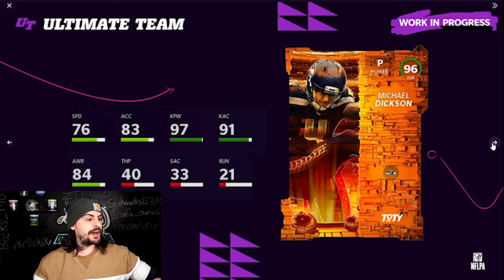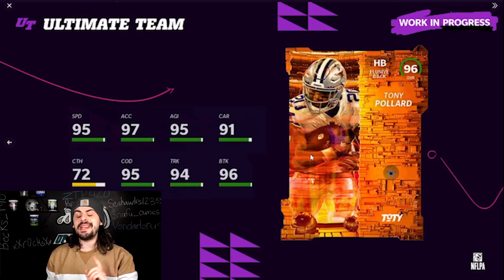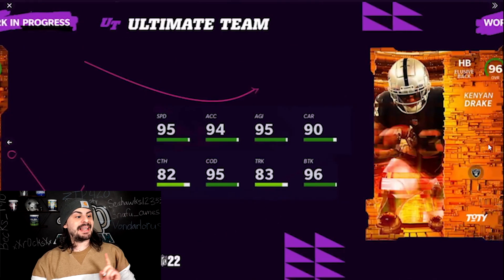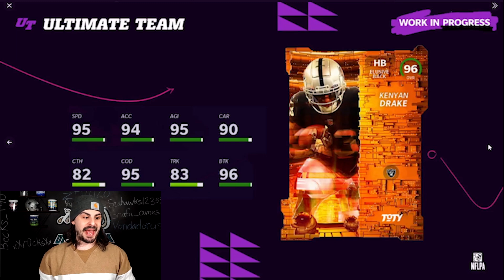We have Michael Dixon at punter for the Seattle Seahawks — you can see the punting stats if you want a punter. We have Tony Pollard as the kick returner: 95 speed, 97 acceleration, break tackle is a 96, catching stats are 72. He's an elusive back, and I really like this card as a Cowboys fan. We have Nick Fulk at kicker, and the last one is Kenyon Drake as a third-down back for the Raiders theme team.